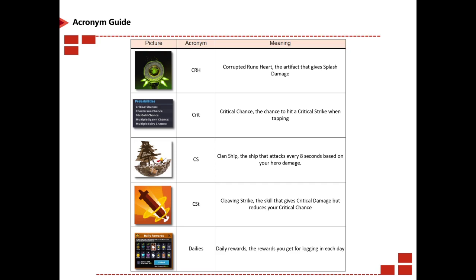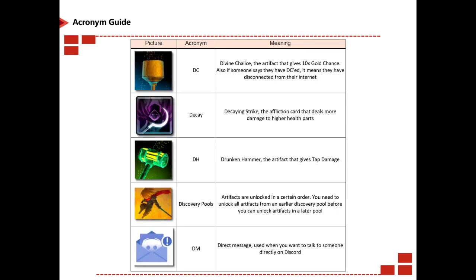Dailies are your daily rewards you get for logging in each day. DC is Divine Chalice. Decay is your decay card, an affliction card. DH is Drunken Hammer, an artifact that gives you tap damage. Discovery pools — artifacts are unlocked in a certain order, so you need to unlock all artifacts from an earlier discovery pool before you can unlock artifacts in a later pool. DM is direct message, used when you talk to someone directly on Discord.